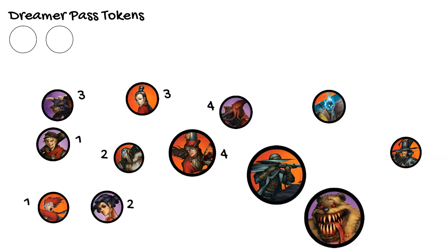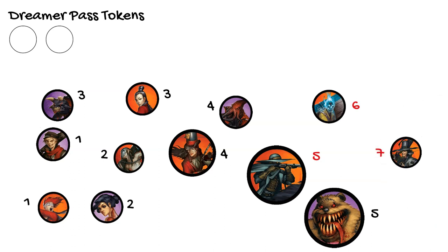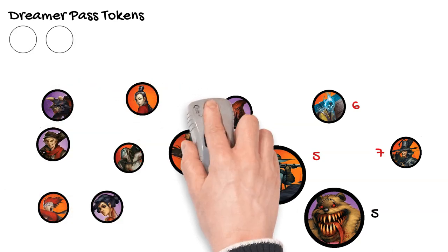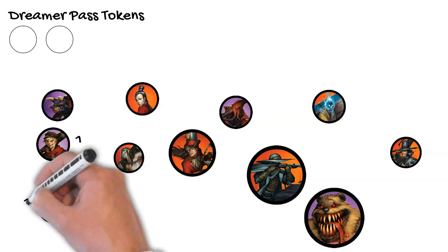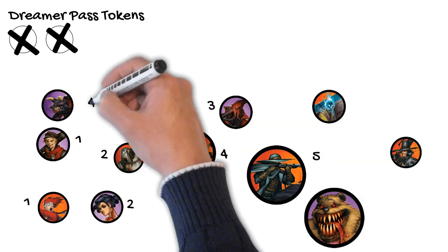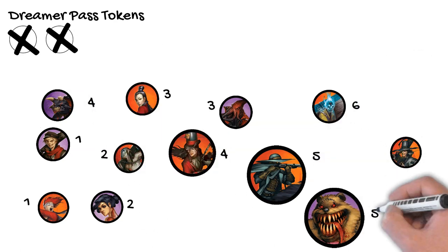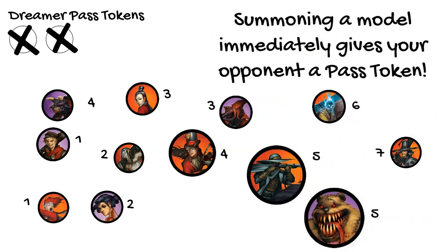In this Dreamer-Lady Justice game, if the Dreamer wins initiative and activates first, Lady Justice will get to activate her 5th, 6th, and 7th models back to back because the Dreamer will already be out of models. To avoid this, the Dreamer can choose to discard Pass Tokens during the game to force Lady Justice to take another activation. In this way, he evens out the gameplay and has a chance to activate models later in the turn. Keep in mind that if a crew summons a model to the playing area, the opposing crew immediately gains a Pass Token that can be used in that turn or held onto for later.